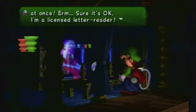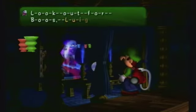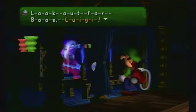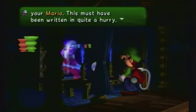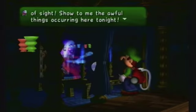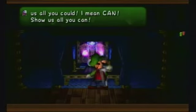So we'll give her the third dropped item - Mario's letter. 'Sure, it's okay, I'm a licensed letter reader.' The letter spells: 'Look out for Boos, Luigi.' Is that all? Not another novelist - Mario must have written quite a short letter. The spirits come - show everything you should, or could, or can.